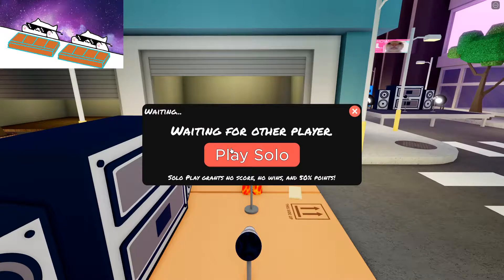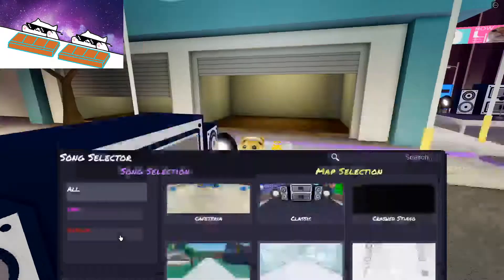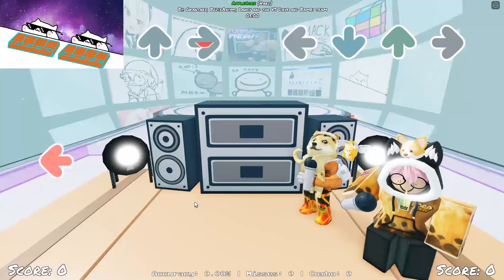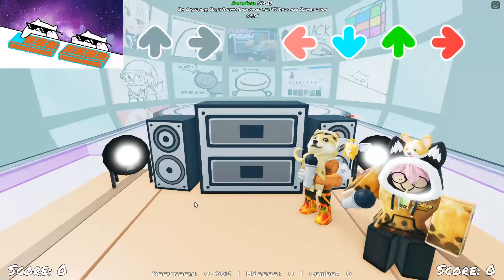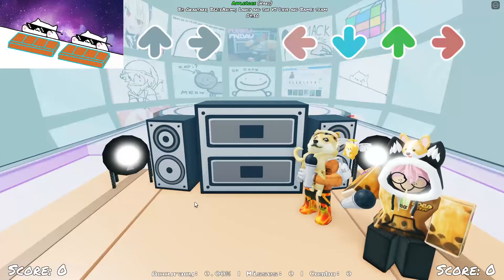Now I'll show you that it's actually really easy to get it. All you have to do is spam that one button. I suggest doing one apple core if you're grinding. You can see here that I'm clicking on one button — only one button.